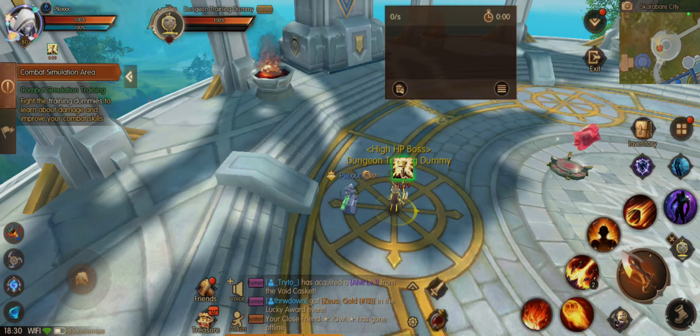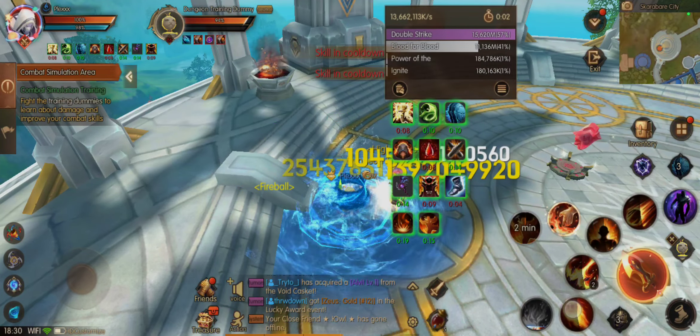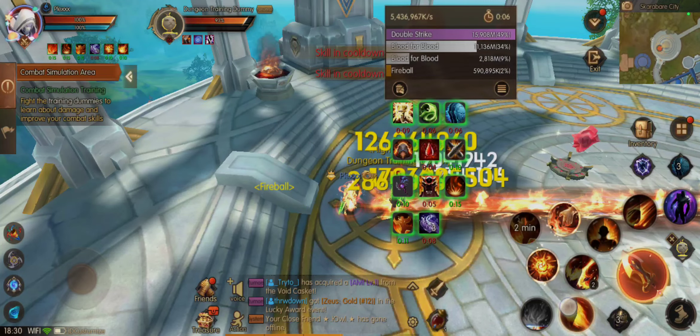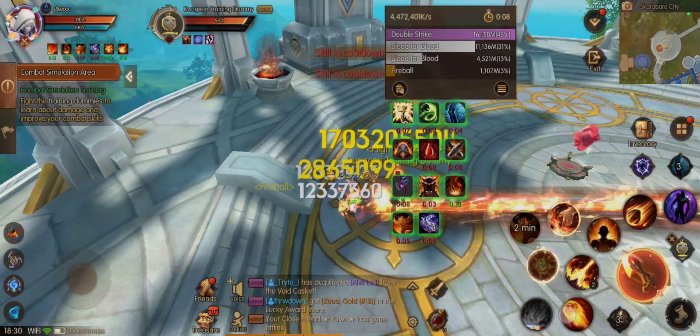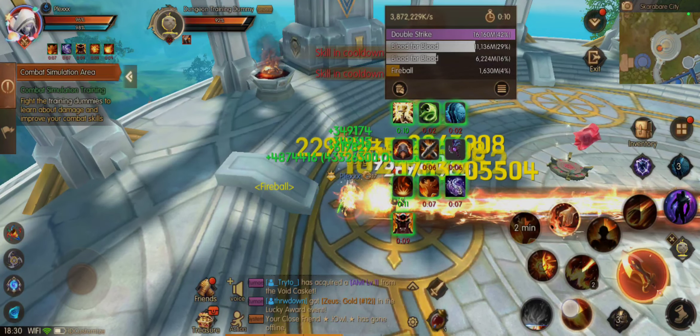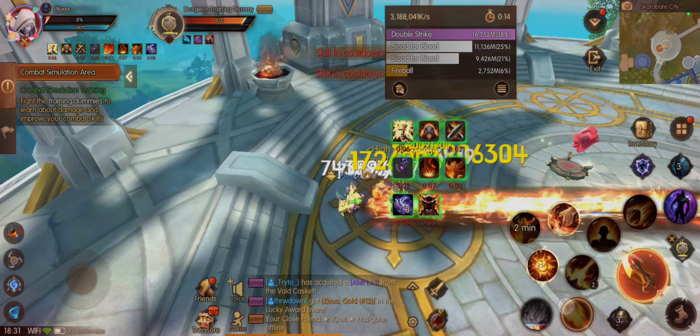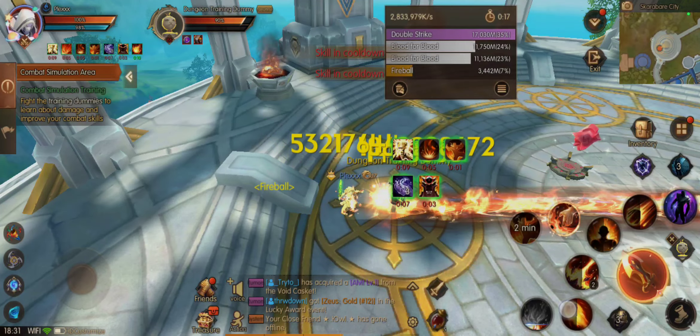The second rotation would be like this: Pet Lucky, Basic Attack, Ulti, and then Blood for Blood. You can see there is no Ignite at this moment, but the damage is not that bad at all, and you don't have to worry about the Meteor.